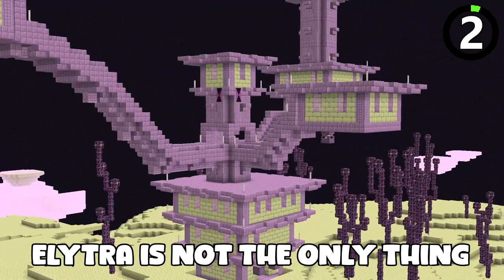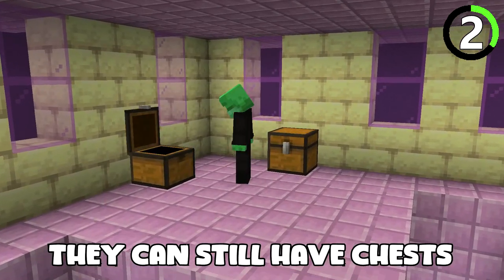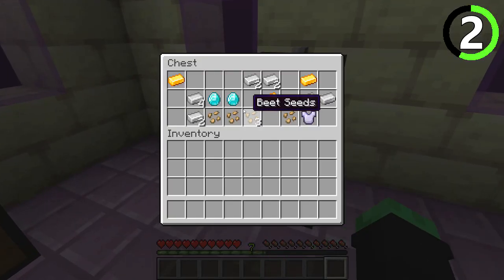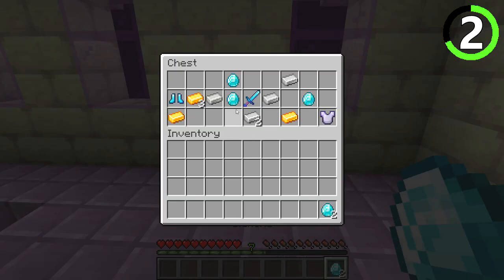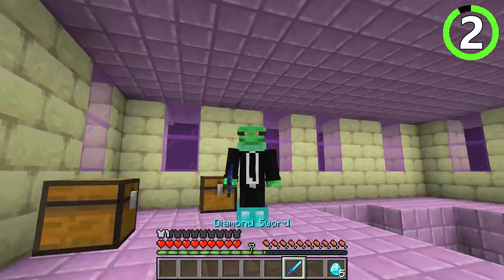Elytra is not the only thing end cities hold. Even if they don't have a flying ship in them, they can still have chests filled with goodies — from enchanted diamond armor and tools to raw diamonds. Exploring these is sure to make your friends jealous at the amount of diamonds you will have.